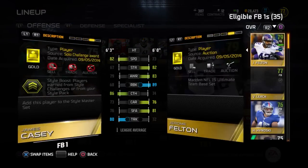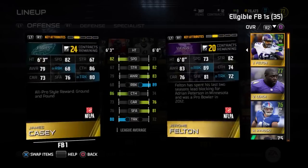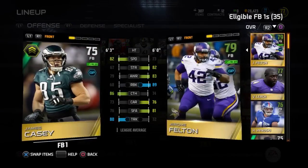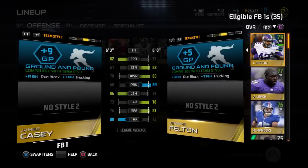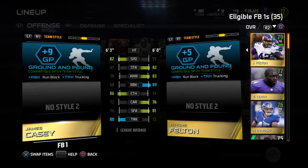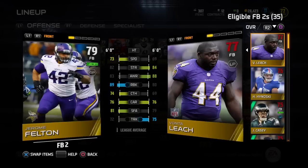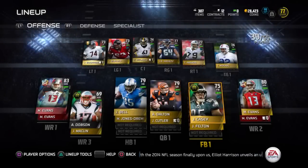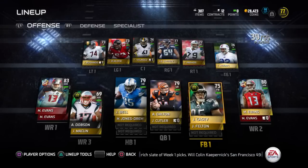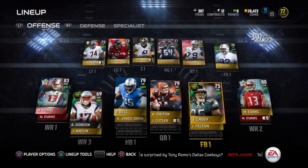The one thing you really have to make sure of - do not put this card in your set until you do the challenge. I cannot count how many people look at the card and go 'the guy on the right is better, he's 79, he's got higher stats' - yeah, but here's the problem: he's got the plus nine GP bonus and the other guy doesn't. Casey, for example, is the only one you're going to get a plus nine GP bonus in the fullback spot. The highest you can get from regular gold cards is plus five. That's four points you can't get any other way. See that up arrow in the top left corner? That's the style boost. Do not get rid of those cards.